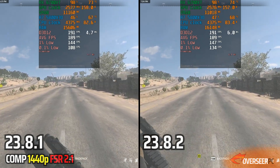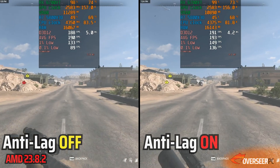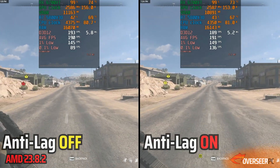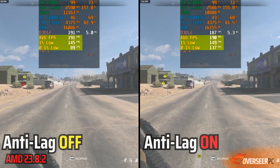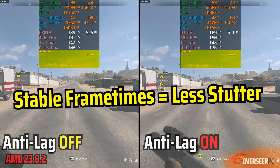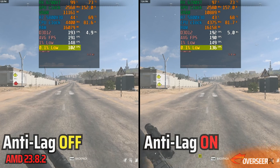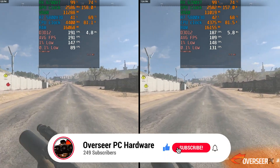Testing Anti-Lag — turning it off versus on — you can see it makes sense to enable Anti-Lag, as it gives you more stability in frame times and better 0.1% lows. Before moving on, if you're interested in this kind of content, don't forget to subscribe and hit the like button.